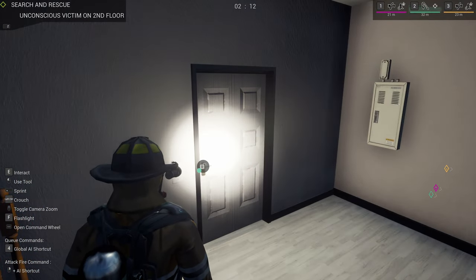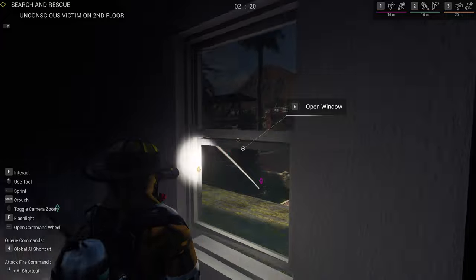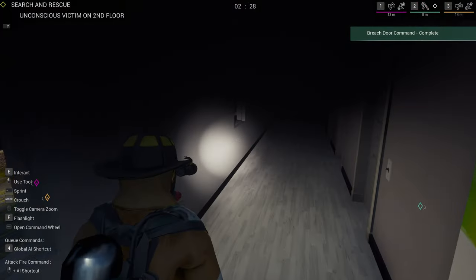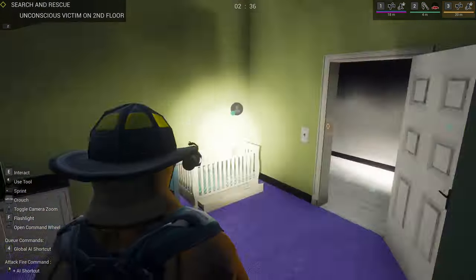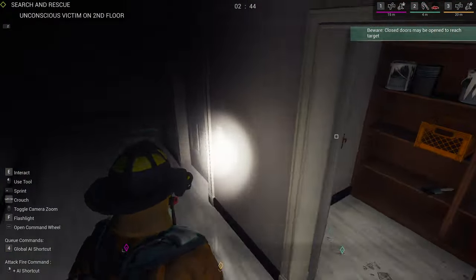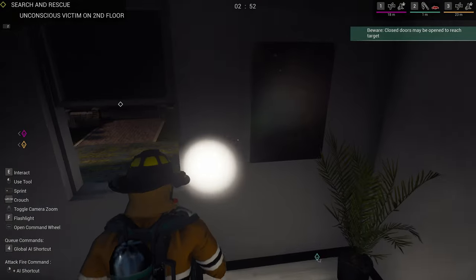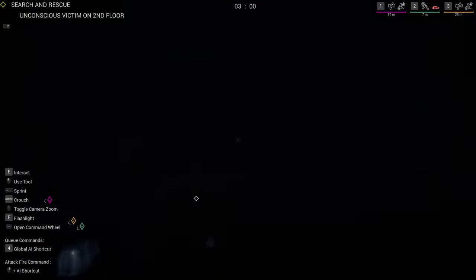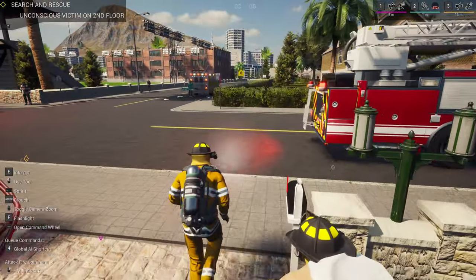Alright, number two, if you could get that door. Get that window open — we've got lots of smoke up here, let's vent it. We got a person down, and I think we've definitely located the source. Number two, if you would take him. Room is clear. Closet space is clear. Bathroom is clear.